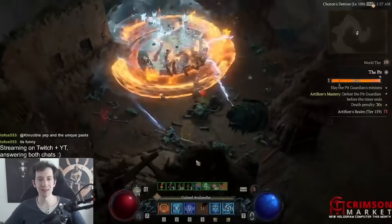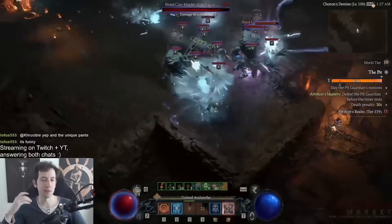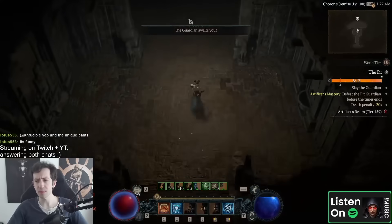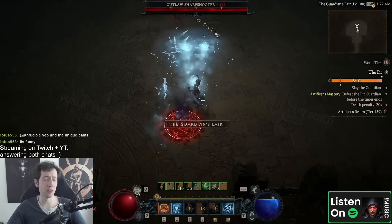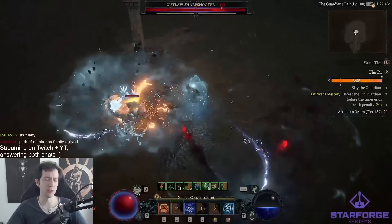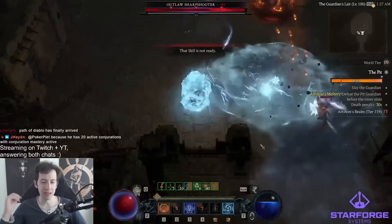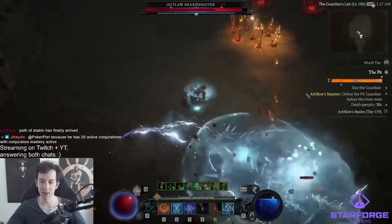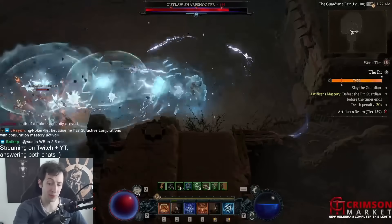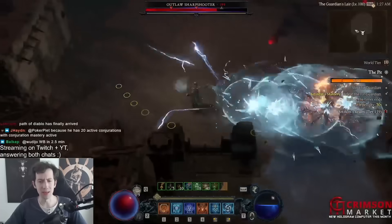When you have a large pack like this, you see there's just like 20 frozen orbs exploding all the time. You also have the frozen orbit aspect that makes frozen orbs explode three times, so you have lots of lucky hit triggers and lots of opportunities to trigger those conjuration spawns. You have lightning spears flying around constantly, and ice blades coming in making enemies vulnerable and resetting your cooldowns — look at the cooldown on ice blades on the left click there.